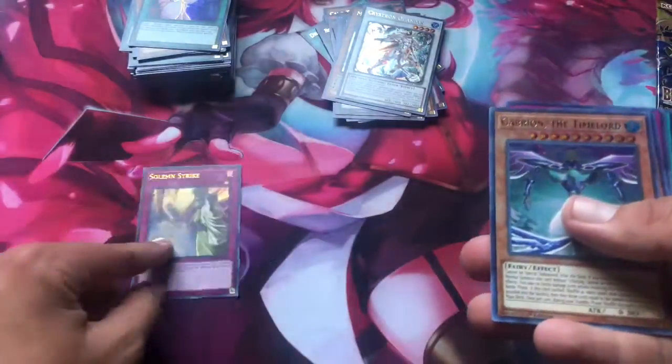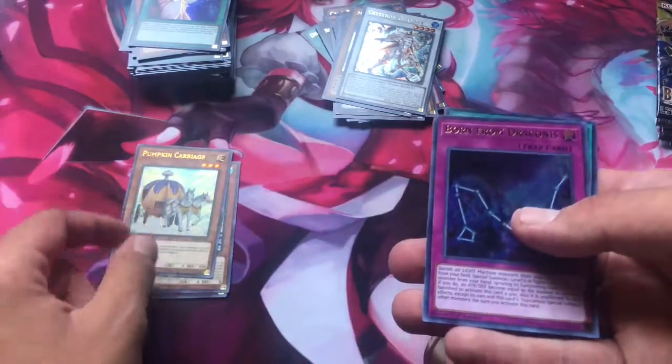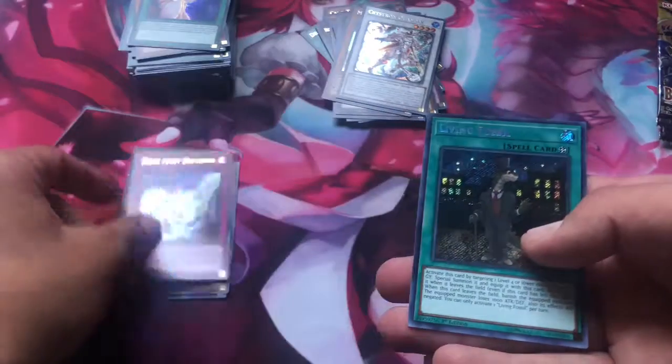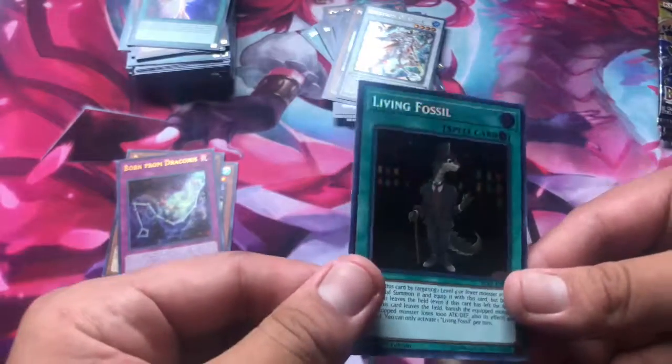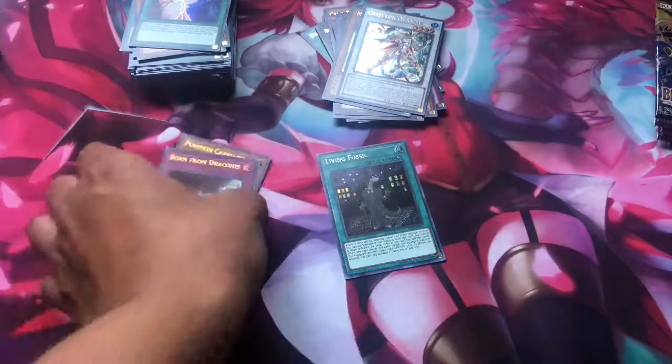Solemn Strike. Gabrion the Time Lord. Pumpkin Courage — that's two. Born from Draconis. Living Fossil — look at that art, looks cool.